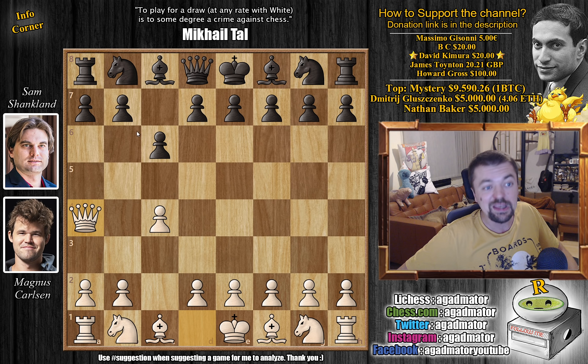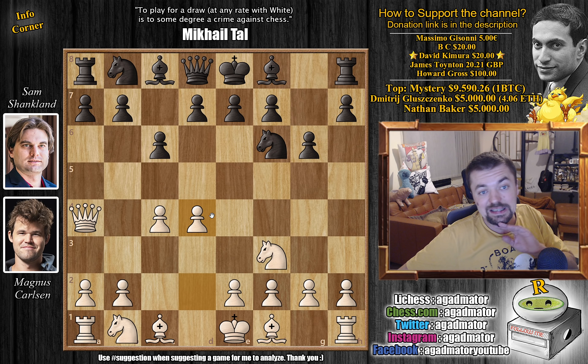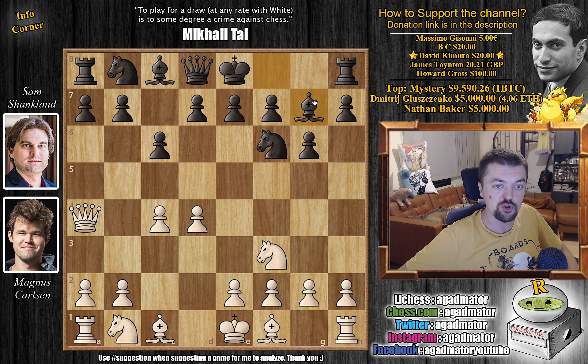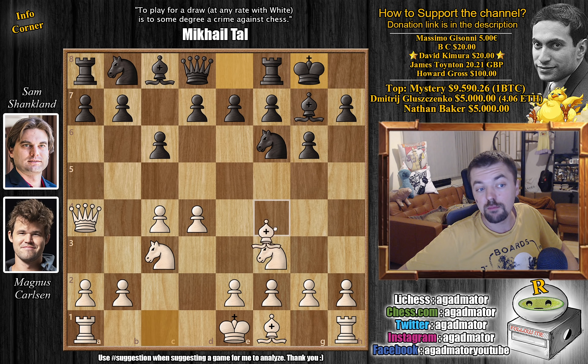So Qa4, and Shankland of course responds in a very principled manner — he just continues development. Knight to F6, Knight to F3 by Magnus, and now G6. He wants to play Bishop G7, castle, and continue development. There are some games where Knight to C3 and G3 were played, but here Magnus goes for D4, and it's already as of move 4 that we have a completely new game. We have Bishop to G7, and now Knight to C3. Castles, and now Bishop to F4 — just nicely developing pieces.